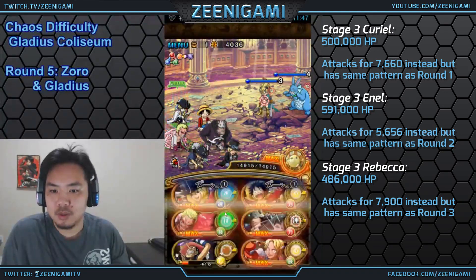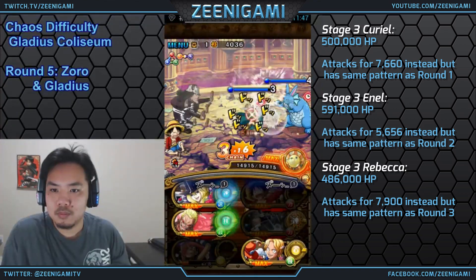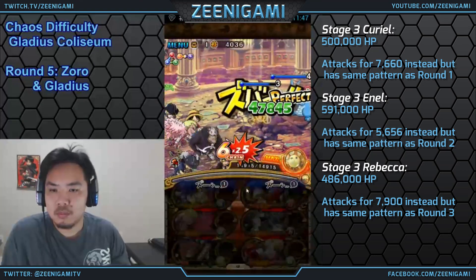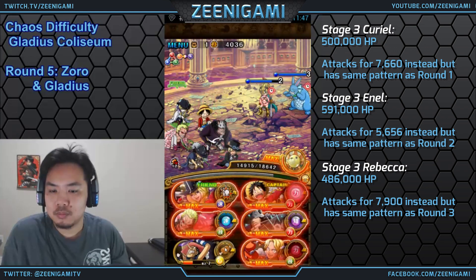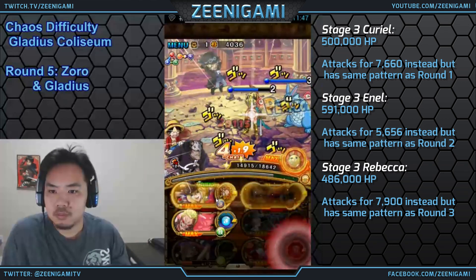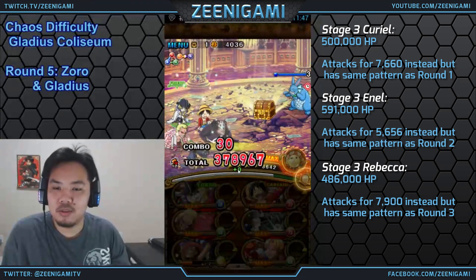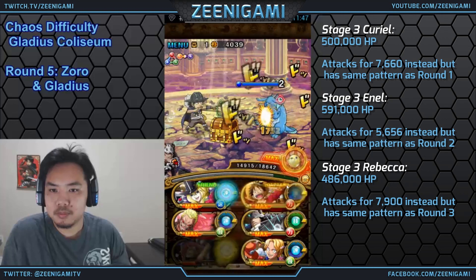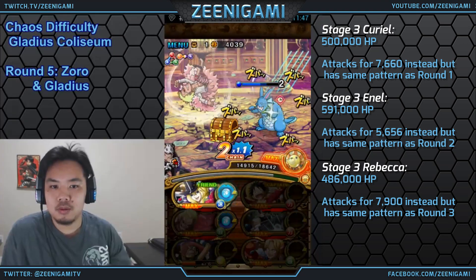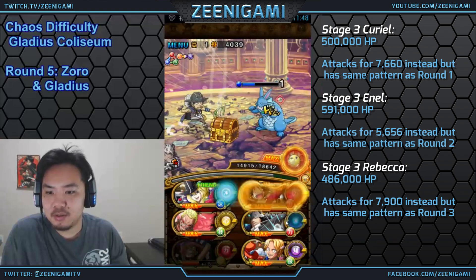Against Enel, you're not going to be able to use Golden Pound Usopp because he has debuff protection. So against Enel, attack on turn 1 — don't use any specials. Take the paralysis on turn 2, see if you can get an attack off, and then take him out on turn 3. The Cavendish friend is very important — you want as high cotton candy on your Cavendish friend as possible to make your final stage a lot easier, though it's not strictly necessary.